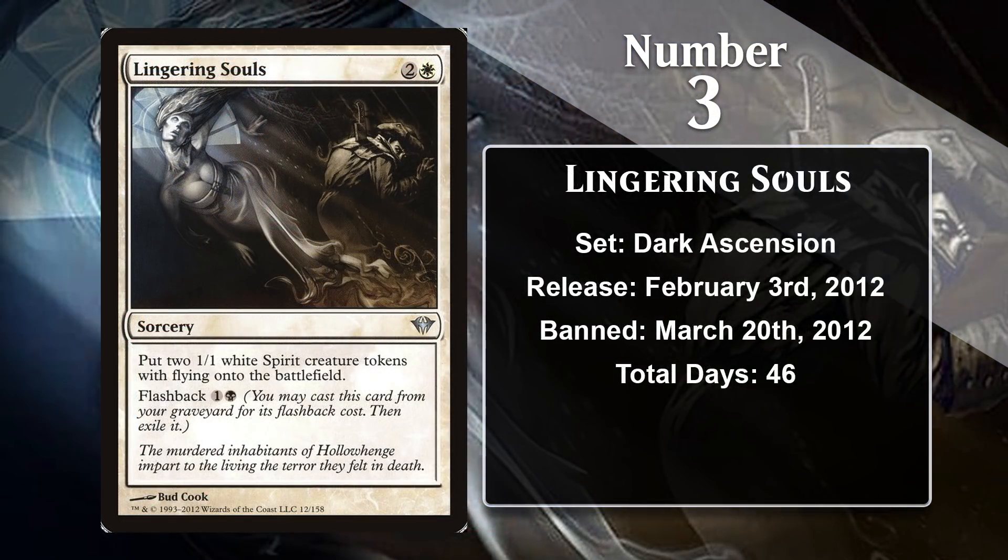At number 3 is Lingering Souls, which was printed in Dark Ascension and banned out of Innistrad Block Constructed only 46 days after that set made its debut. Lingering Souls is a very powerful card, since it provides so many evasive bodies with only a single card and does so very efficiently. It was pretty clear early on that in Innistrad Block Constructed, token decks were far and away the best deck, putting up absurd win percentages. Wizards reacted by banning both Lingering Souls and Intangible Virtue on March 20th, 2012, and this did enough to keep tokens from continuing to dominate the format.